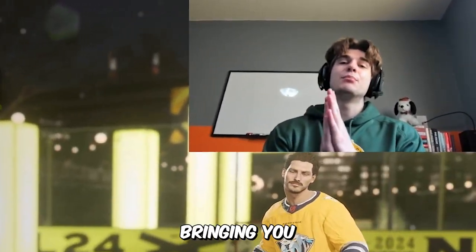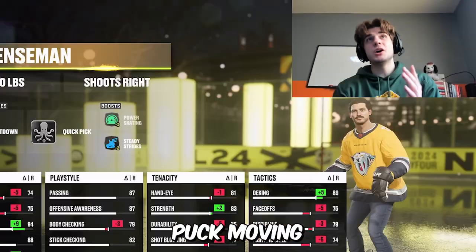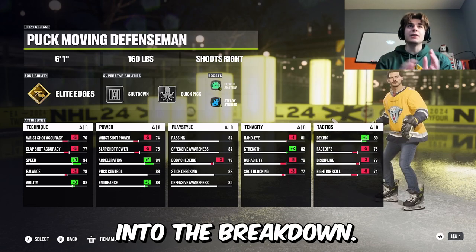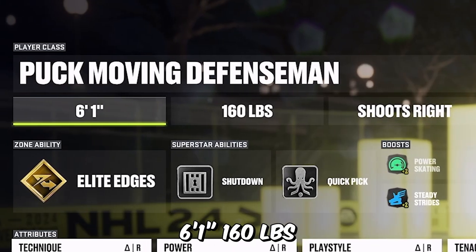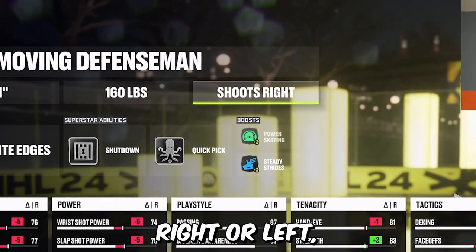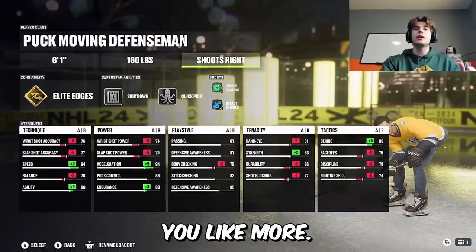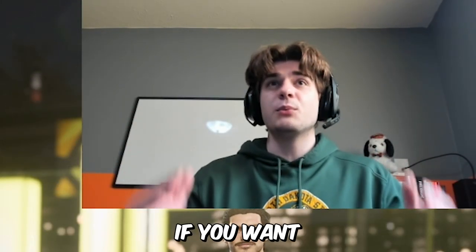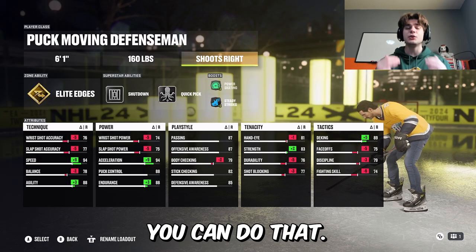What is going on YouTube — today I'm bringing you a personal favorite puck moving defenseman build. This thing is gorgeous. Let's get straight into the breakdown: 6'1", 160 pounds, shooting right — of course you can change right or left, whichever you like. With all these builds, this is just an archetype for you to build off of.